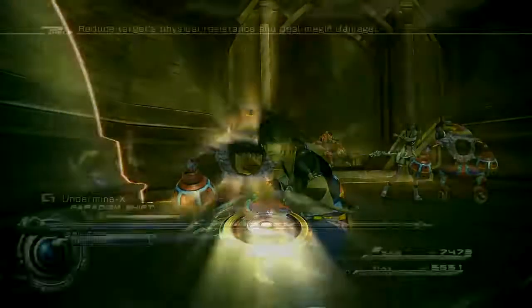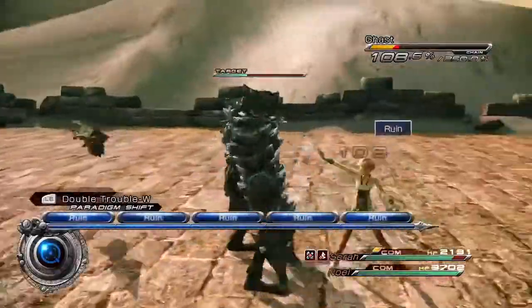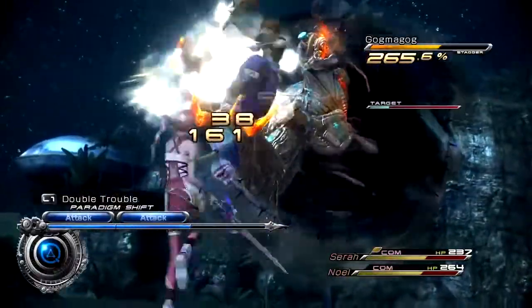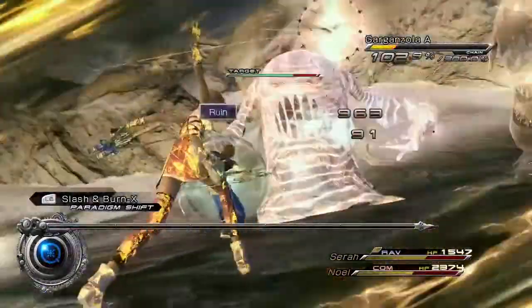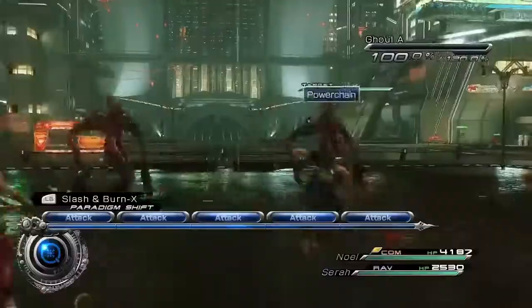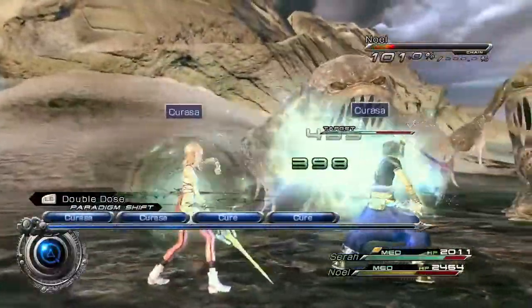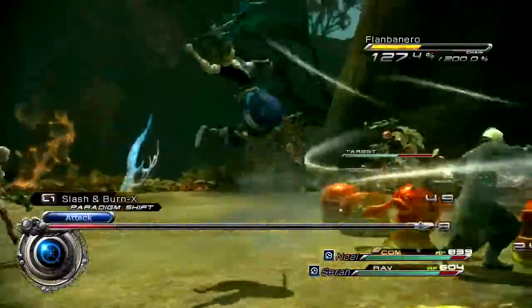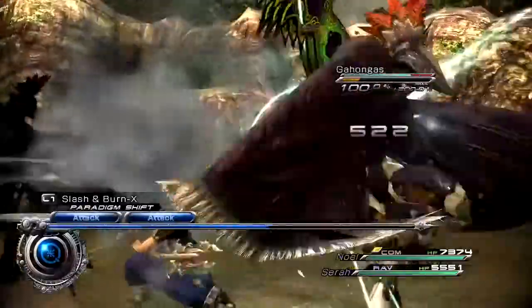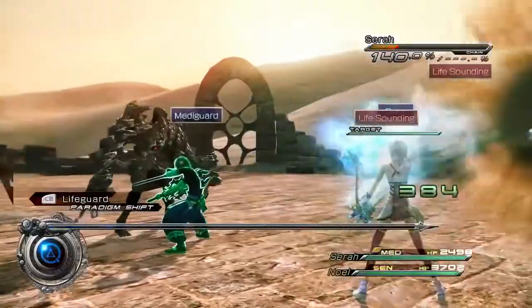The Active Time Battle, or ATB system, returns with its fast pace and strategic combat. Upon entering a battle, the ATB gauge begins to fill, and players can then choose to use the gauge to chain together consecutive attacks, or save up the gauge to unleash powerful abilities. Also returning is the Paradigm system, which allows players to quickly change strategies as a battle requires. Through Paradigms, players can choose which battle roles they want their characters to take, from the damage-dealing Commando, the chain-building Ravager, the lifesaving Medic, and more.